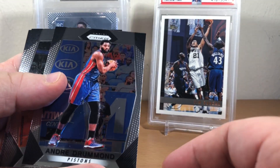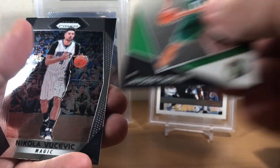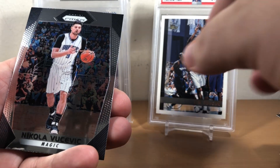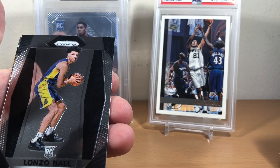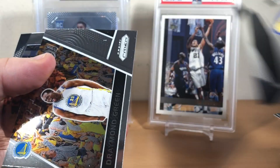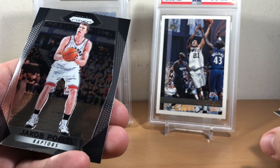Andre Drummond, Dwight. Emergent Jason Tatum and Nikola Vucevic. Omar Seek, Lonzo Ball. And Draymond Get Hyped and Jakob Poeltl.